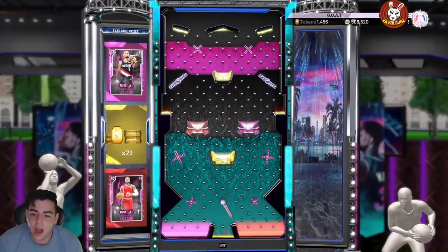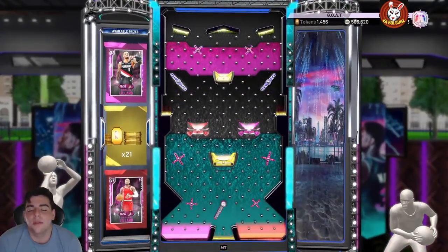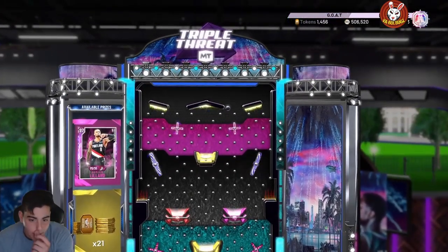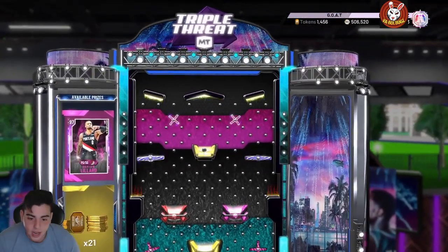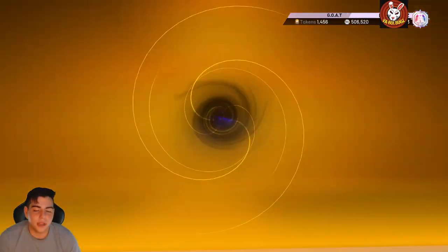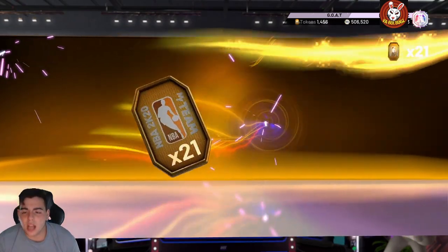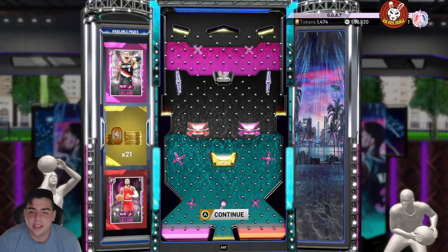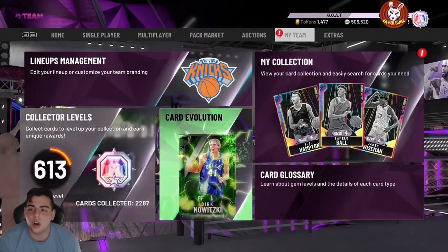We got Lillard's — I'm going for the tokens honestly. If you guys want, you should probably get on the Lillard snipe filter. We got a free Lillard and I'm pretty sure one of them is a dynamic duo. We got free tokens, so that's what we get. Free 21 tokens — Damian Lillard locker code, the cover of 2K.